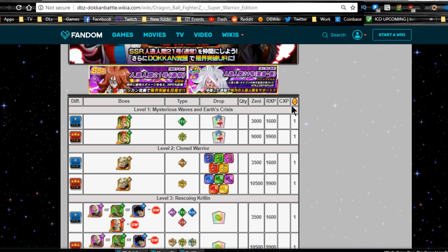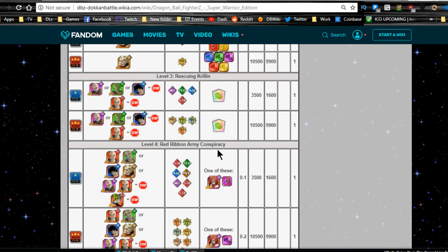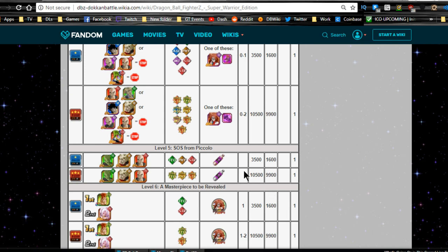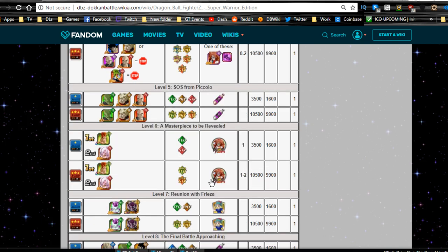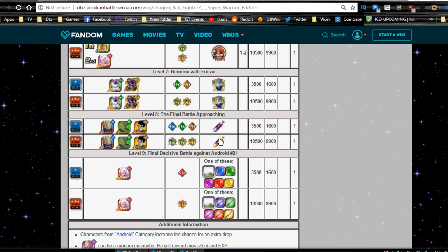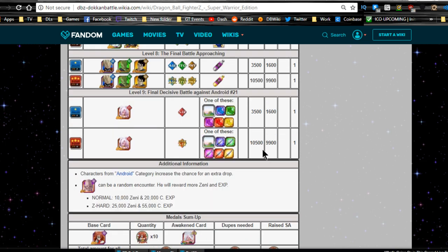I'd get at least a hundred of them on standby - they do drop from level one, so it's worth it. Level two is Cloned Warrior, just some training items. Level three is senzu beans if you need them. Level four is where you get your Android 21 card - Conflicted Heart Android 21 drops from here. Level five is awakening metals you don't really need. Level six is Android 21 metals, which you definitely need.